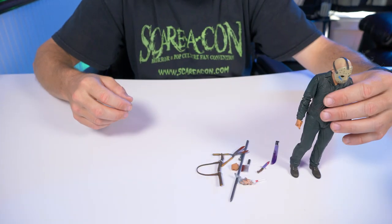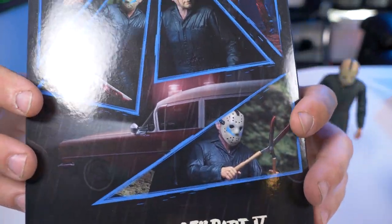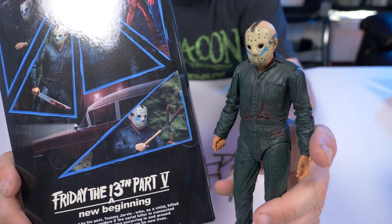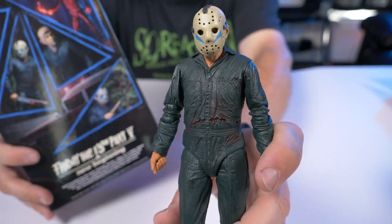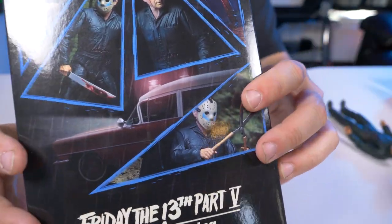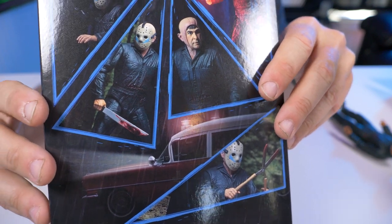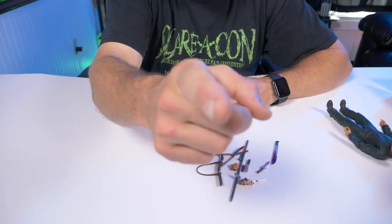One thing I do wish they had done — and it makes me a little sad they didn't — is on the back of the box you can see his ambulance. I really wish they gave us a second Roy Burns with the ambulance: a big box set with Roy Burns as Jason, Roy Burns as the ambulance driver, and the actual ambulance — in that old style from the movie. How badass would that have been? Fingers crossed NECA actually gives us a second version of Roy Burns as the ambulance driver.